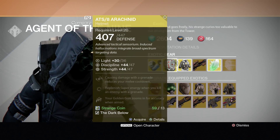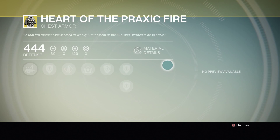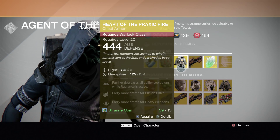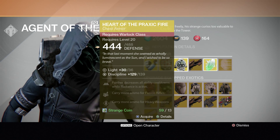I'm definitely going to buy the Arachnid. He's also finally selling the Heart of the Praxic Fire, and it's funny because I got one last week from an Engram — a Xur Engram. Get it because it would be great for Solar Warlocks.